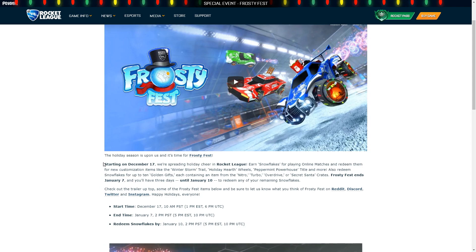The golden gifts will contain items from the Nitro, Turbo, Overdrive, and Secret Santa crates. Now they're not the world's best crates, but I do like it because, for example, in the Turbo crate you've got things like Rolex and Kalos, which are sort of hard to find these days for those who are collecting sets. And then you've got the Overdrive crates which have the SLKs, the fidget spinners, and turbines — which aren't the best wheels, but for people who collect wheel sets, these are harder to come across now.